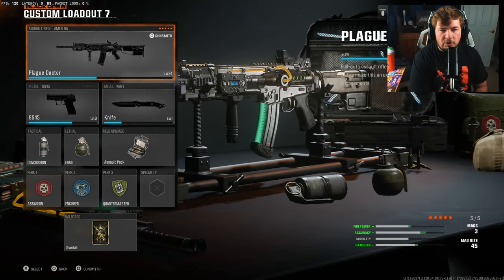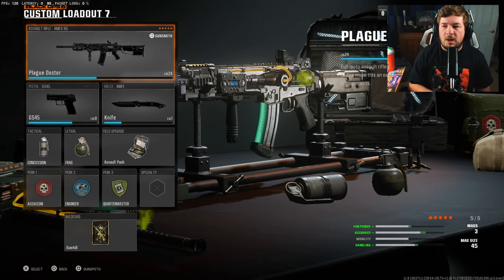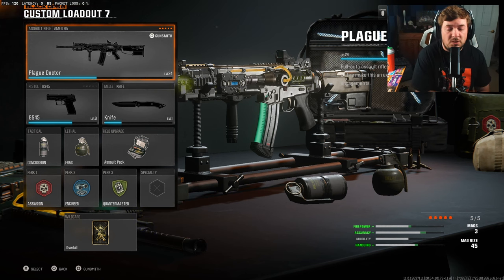At number four we're going with the AMES 85, which I basically called the Krig 6 in my AMES video. It's a very low recoil, slower-paced assault rifle, probably best used for slower-paced players. Because of the recoil pattern and good damage range, you can beam people across the map. But if you get up close with an SMG or even the XM4, you're probably not going to win the gunfight, because it has a slower damage value and slower fire rate overall.